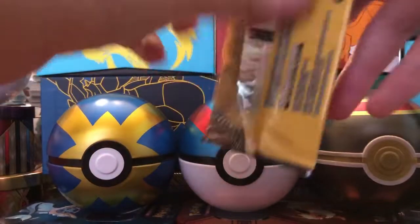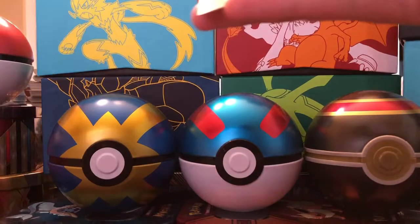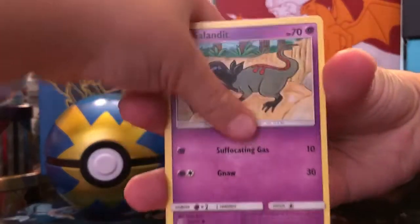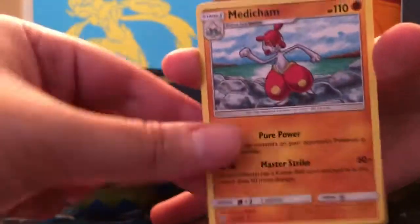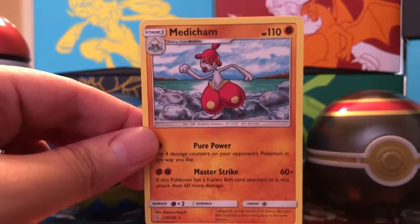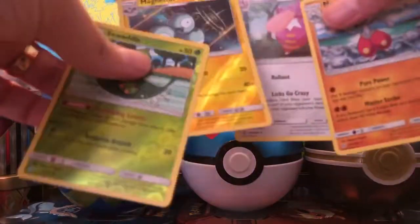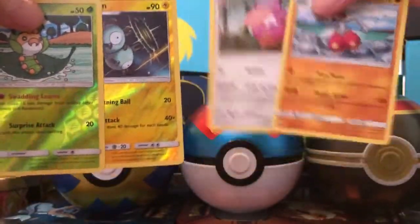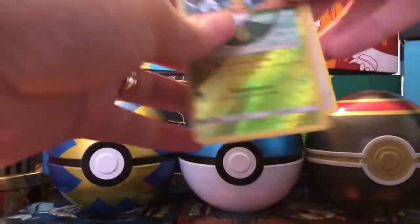Last pack — I hope we get a good one. Come on, Unified Minds! We have a Salandit, Lurantis, and the final card for today's opening is a Medicham, which is a rare — non-holographic rare. So we're ending on a rare! We got two rares and two Reverse Holos out of these ten packs. Not bad. No Ultra Rare, but two non-holographic rares and two Reverse Holos.